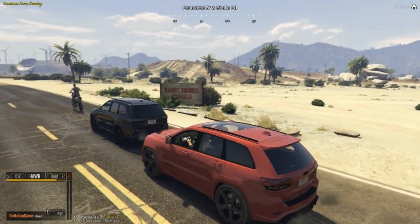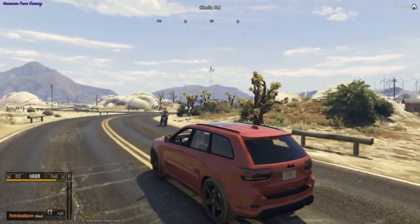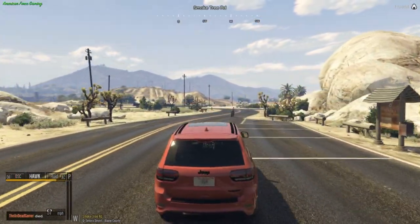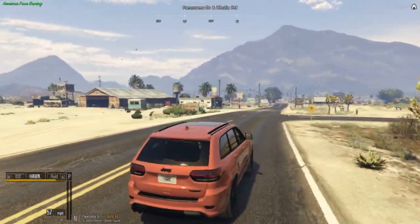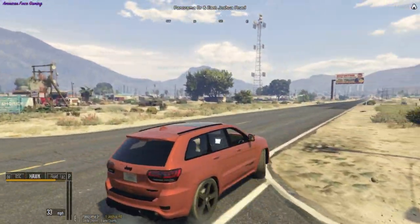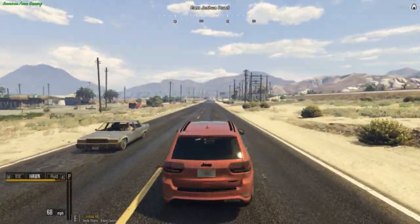Oh shoot! What does that license plate say? I'm trying to see the license plate. Alright, apparently the cops got chased so we can go ahead and drift and have some fun. For some reason this Jeep was drifting good the other day - it ain't now. Tightrope - ooh! I'm probably gonna get pulled over. I hope that cop didn't see that. Okay, you win.